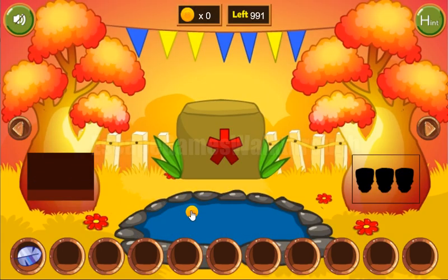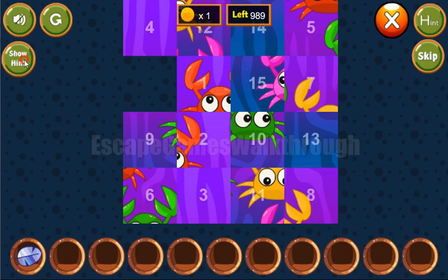We got the feeder here. We can take a coin, and next we need to solve this picture puzzle. The first row is one, two, three and four - we need to find it.